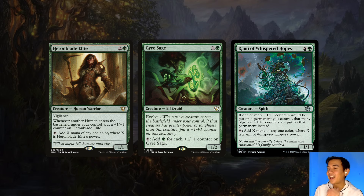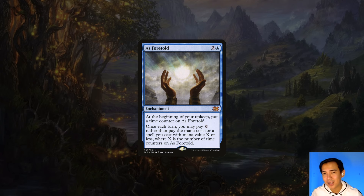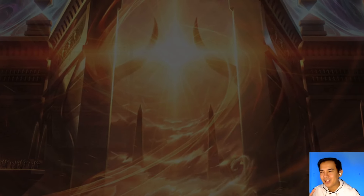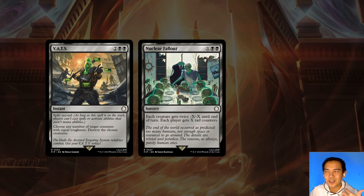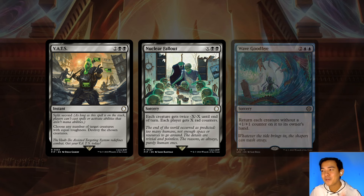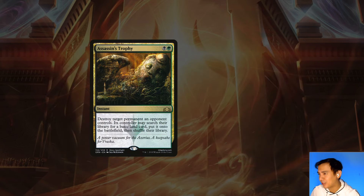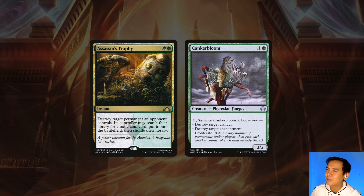Last on our ramp package is As Foretold — we have proliferate effects, so this thing can get going rather quickly, and even at just a few counters, getting a free Nature's Lore is pretty good. Because we're such a proactive deck, our removal is mainly focused on wipes to stabilize and reset. VATS is a new card that can't be responded to and can kill multiple creatures at once. Nuclear Fallout gets around Indestructible while also giving out some rad counters. Wave Goodbye is kind of like a ghetto Cyclonic Rift for the deck — it can be used to clear out blockers and go in for the kill. For targeted removal, Assassin's Trophy is just one of the best removal cards in the game, and Canker Bloom can get rid of a pesky artifact or enchantment, and can also be cashed in to proliferate at instant speed.